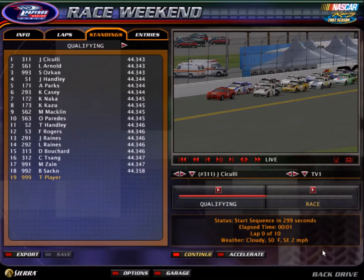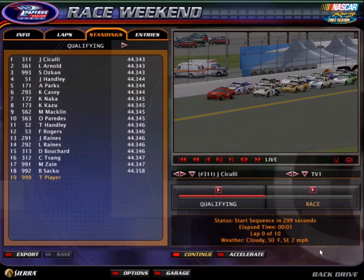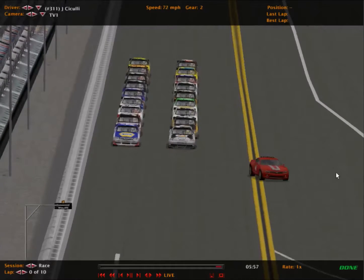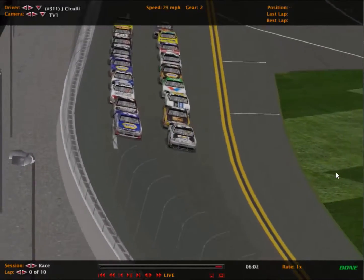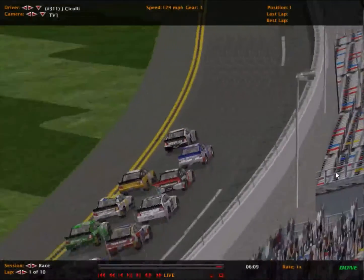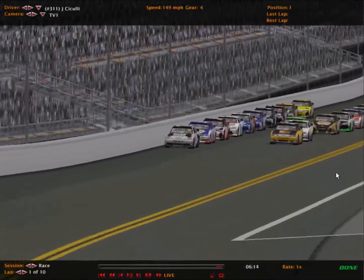Arnold number 5 starting second, Oscar third, Hanley fourth, Parks fifth. That's your top five. Let's get this started. Joshua Siculi is going to bring us to the green flag. Green flag is out — 10 laps at Daytona for the first Division 2 race. Siculi with a good start — we saw that in the Division 3 race, the pole sitter got a very good start.